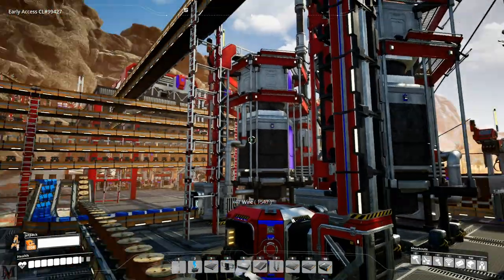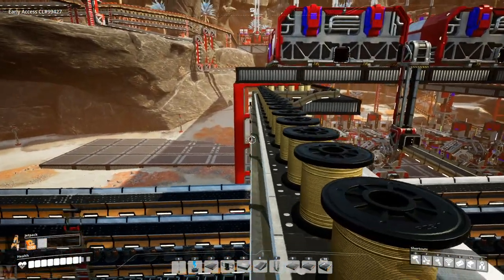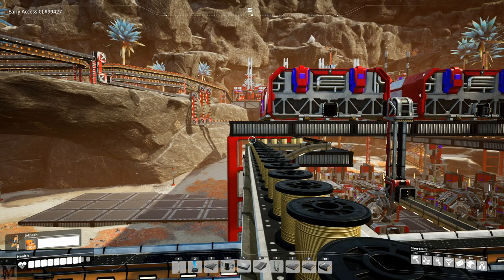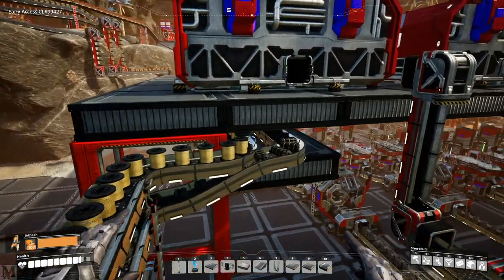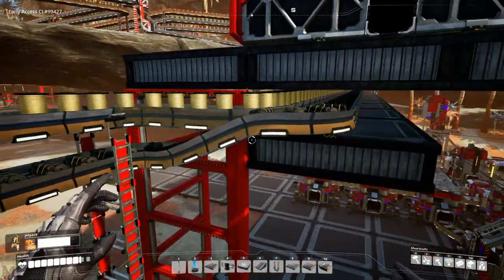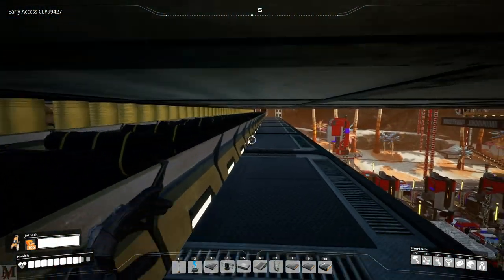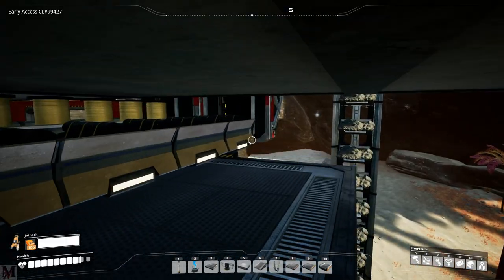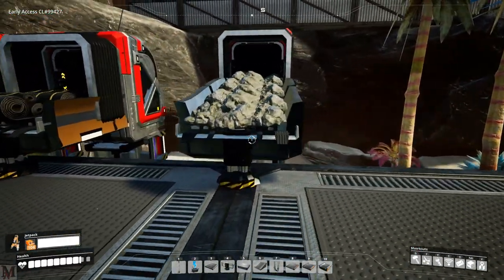I could have run these two belts along the side of our platform but the conveyor belts would be in the way of our machines. So I decided to try something different - I made a hanging ceiling underneath here. I've split apart the rubber as well as the quickwire and put them along the hanging ceiling. You can barely fit in here but it works great because I can run both conveyor belts all the way down the back and have them come up right there.